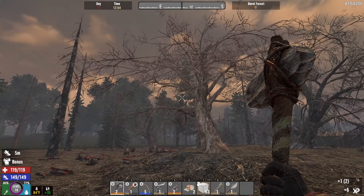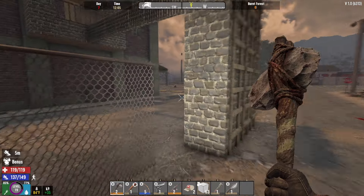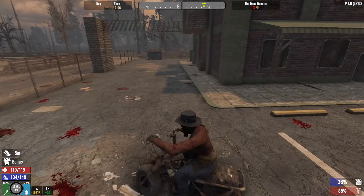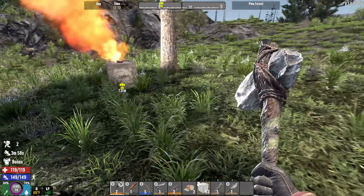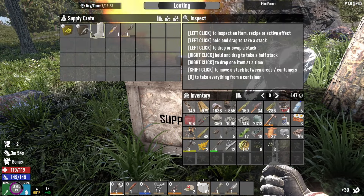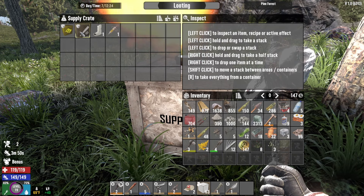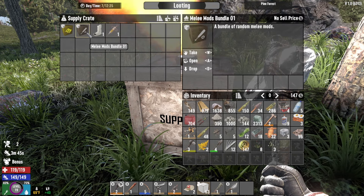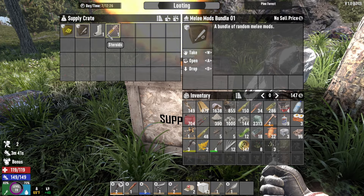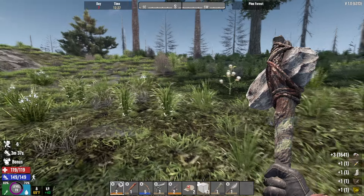Oh my gosh, airdrop! Okay we're gonna go get that really quick — we love a good airdrop. Let's just go get it. Oh my gosh look at that. We don't need the stone shovel but we got a melee mods bundle, some crafting skill mags, a plaster cast — which always feels like just foreshadowing for broken bones.